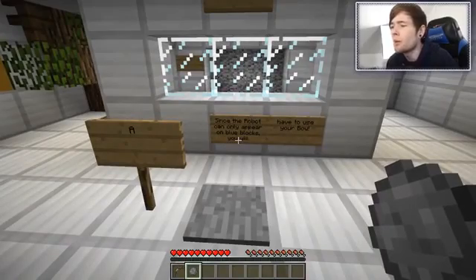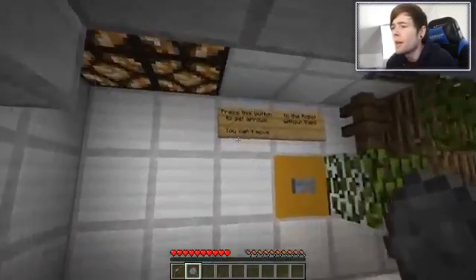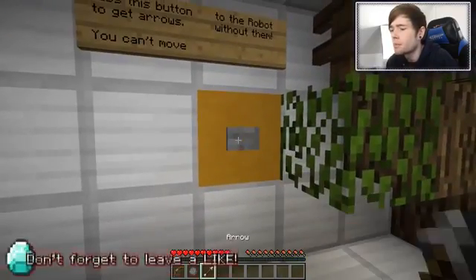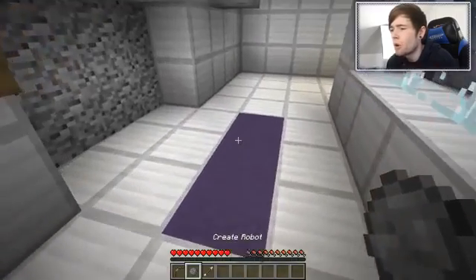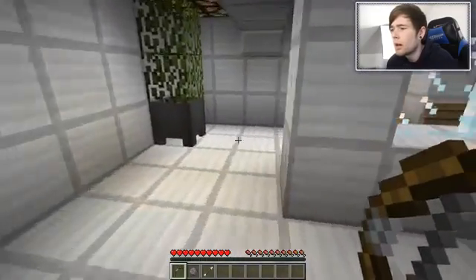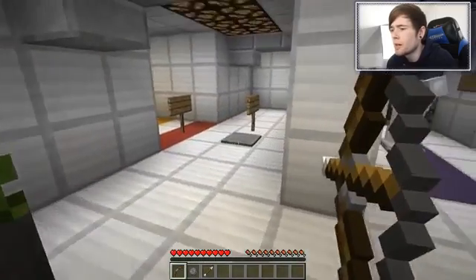Since the robot can only appear on blue blocks, you will have to use your bow. Press this button to get arrows - you can't move to the robot without them. Give me these arrows. Do I only get one? Okay, I only get one. So the robot is only created on here. How do I get him to there? What about if I do this?